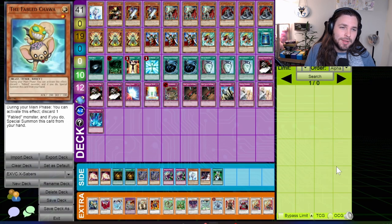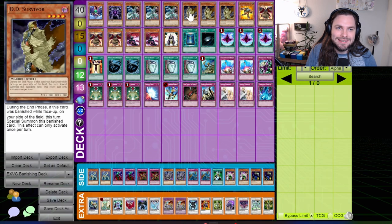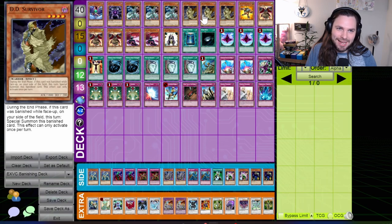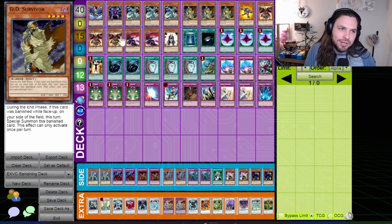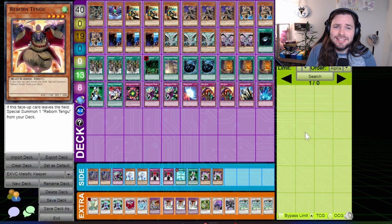I know what you all come to my channel for — you want the jank, and boy does this format have some fun jank for you. Take this Banish Stuff deck — a new take on the Macro Monarch formula that used Reborn Tengu and D.D. Survivor as endless advantage engines in combination with Cyber Valley, which would banish them and subsequently get you the guy back for free, and Rose Warrior of Revenge — a Level 4 tuner that could get you into Level 8 synchros for absolutely free. This deck is hilarious, and I cannot imagine it was that good, but I have faith in all of you to break it.